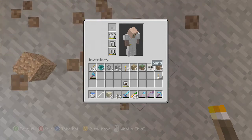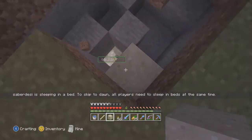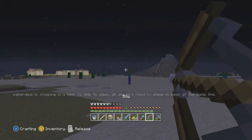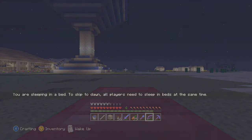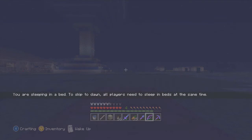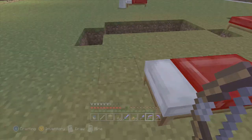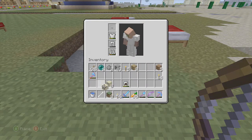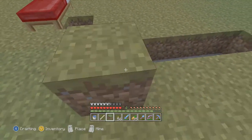Anyway, when I originally started this world I needed some cobblestone to start working on the farm, and there was a big hill right here. I chopped that down a while back, but I sat there and dug a little small room underneath the hill, and yeah, that is the remnants of that. Looks like it's coming back to bite me in the butt for just leaving it like it was.